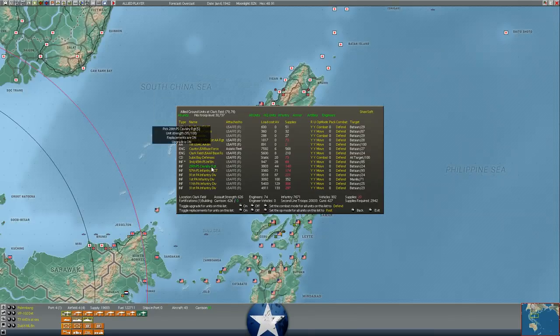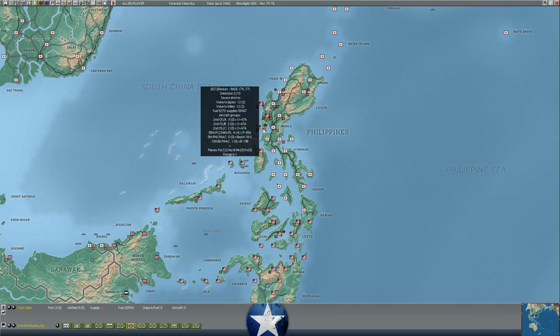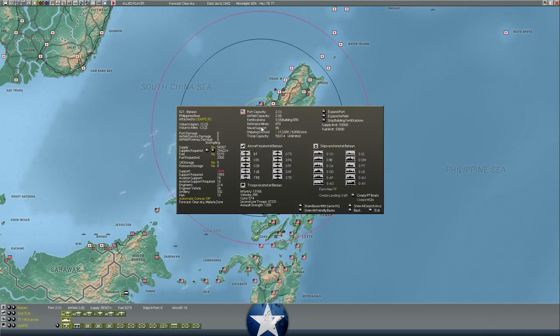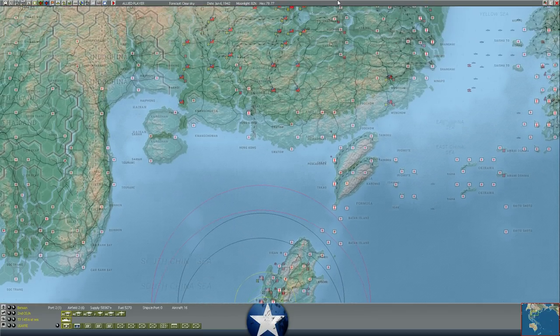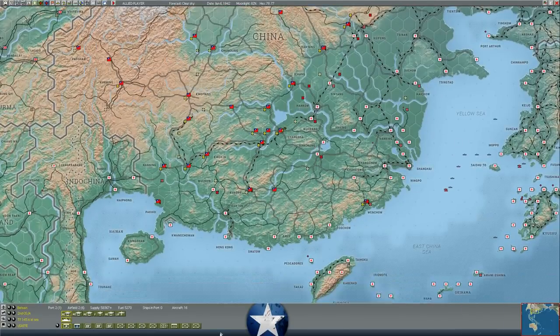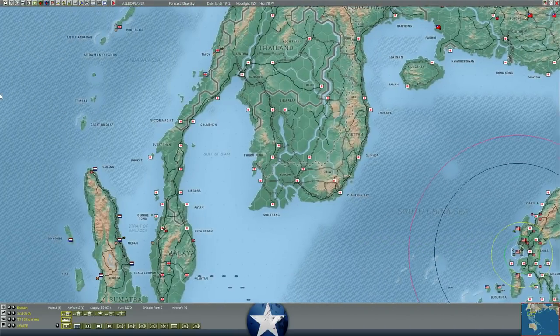In the Philippines, our troops are continuing to fall back from Clark Field - the 31st Infantry Division, 11th Infantry, 1st, 91st, 57th, and others. We've got about 626 combat value currently at Clark Field, but these guys are about halfway back to Bataan where they've been ordered to retreat. We're trying to get the defenses up to at least level 4 before the enemy shows up. About a third of our strength is still at Clark Field, so we want to make sure those troops get pulled back in time.